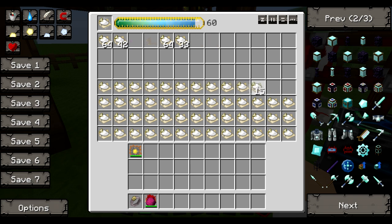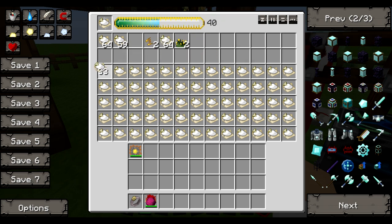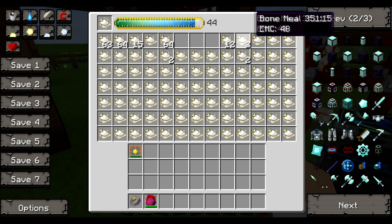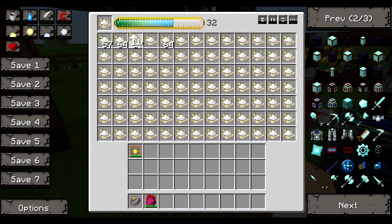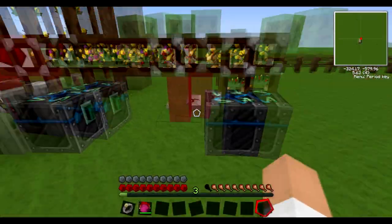Anyways, that is how to make infinite EMC — the very first version. I hope you enjoyed. Like if it helped, comment if you have any problems or issues. As you can see, just fill each slot with a single bone meal and then the condenser will not take it out. As one stack is used up it will keep refilling and replenishing the bone meal stock, and you will get diamonds really fast.